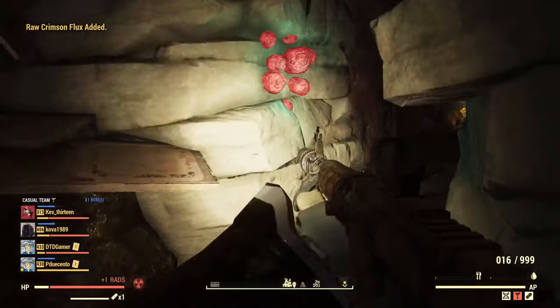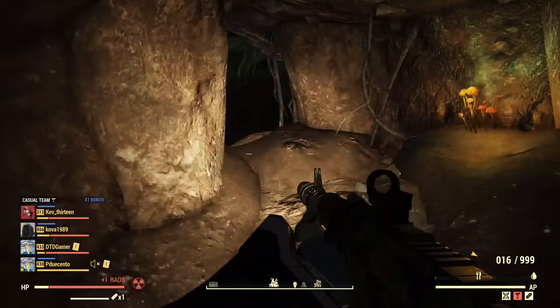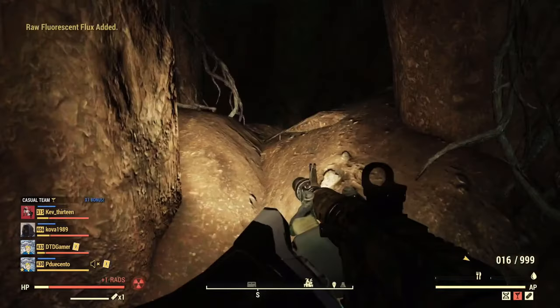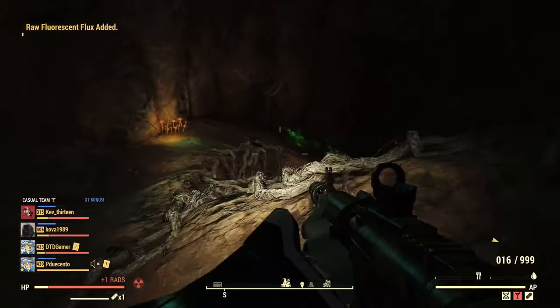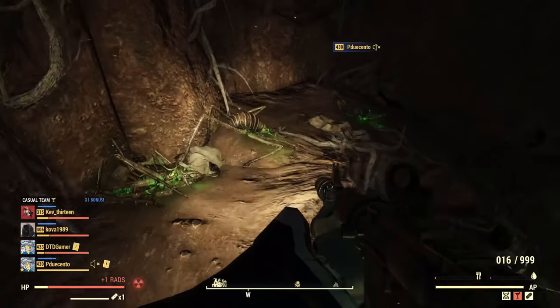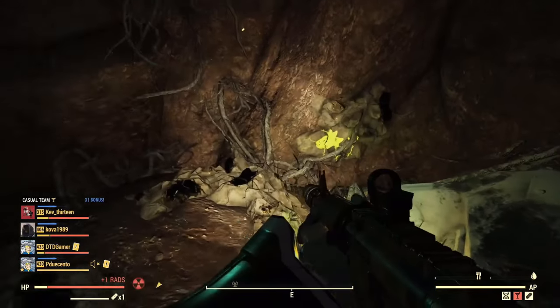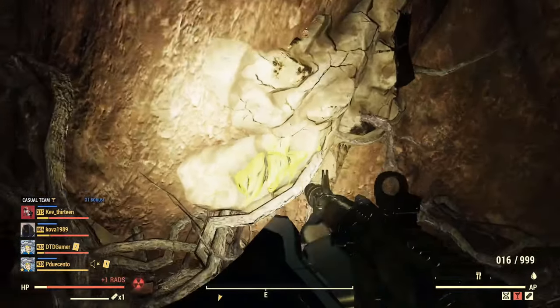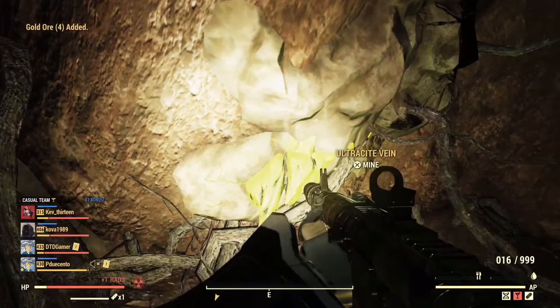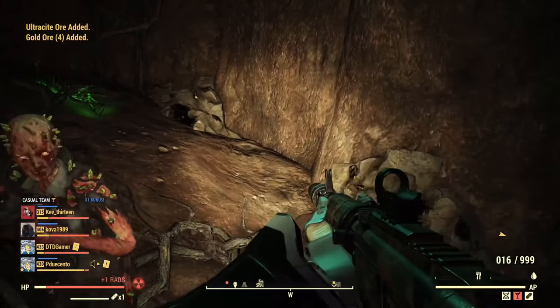It's very helpful to get a friend or maybe a few friends to help here, unless you are lucky enough to get the game to bug out — then you don't need a friend. Once inside, kill the enemies, and since you're in the nuke zone these enemies will have a chance of dropping some of the items you need for crafting. Here is the trick: once you've killed all the enemies, one of you go up to an ultracite vein and collect it.